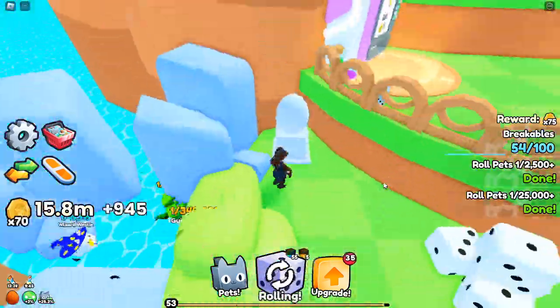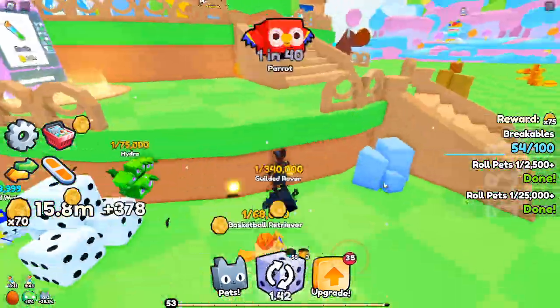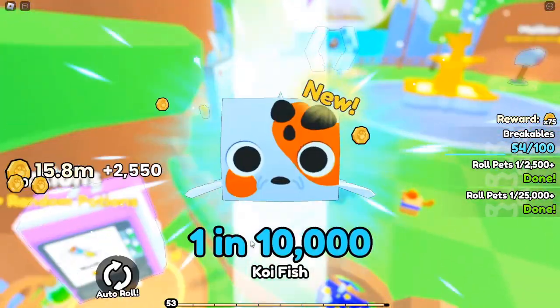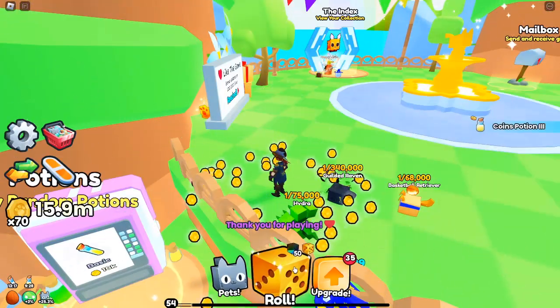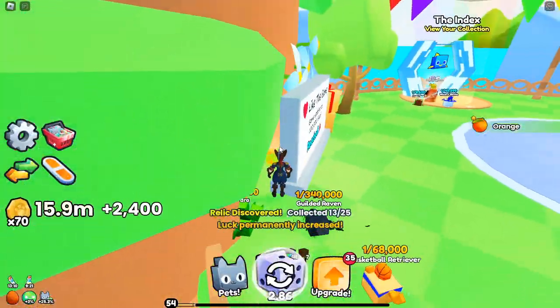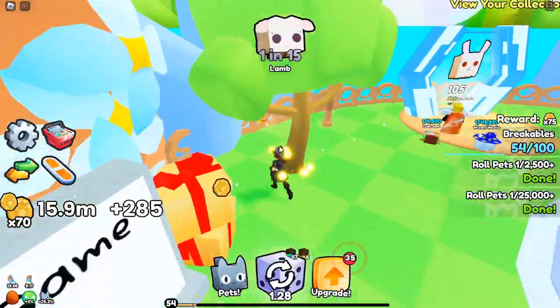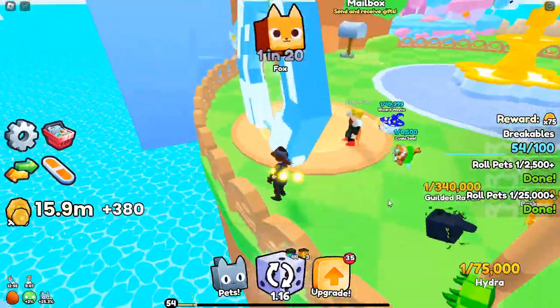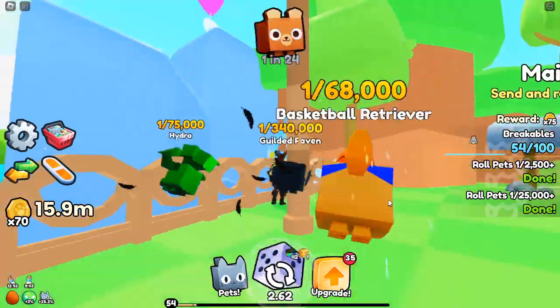The relics are scattered across different areas of the Pets Go map. In total, there are 50 shiny relics to collect, with 38 located in the main area of the map and 12 in the trading plaza. Here's a breakdown of where to find them, starting with main area relic locations.